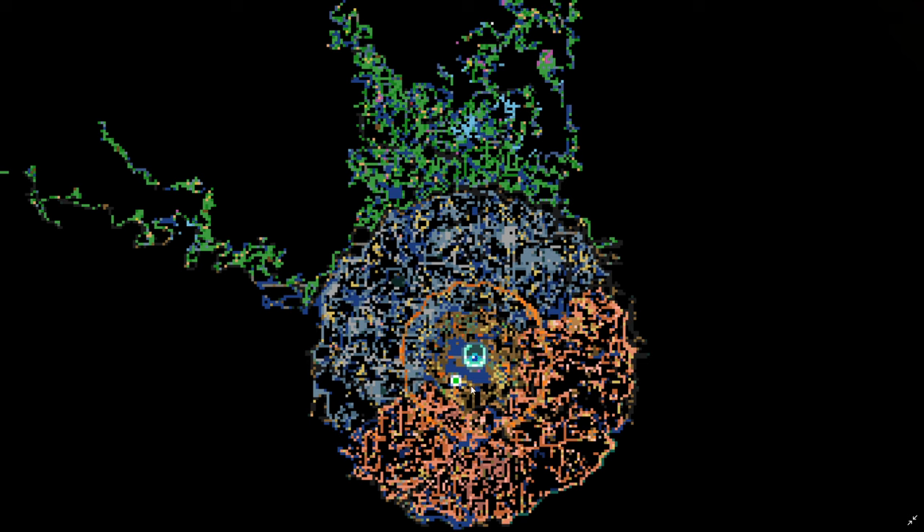Around the core is going to be the dirt biome — that's 100% consistent. However, outside the dirt biome, you're going to have a 50-50 shot at running into either the Clay Caves or the Forgotten Ruins. The Clay Caves has clay and also has the Hive Walls, while the Forgotten Ruins is going to have stone.